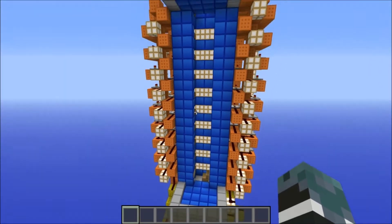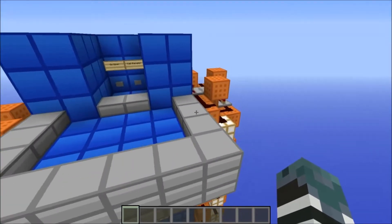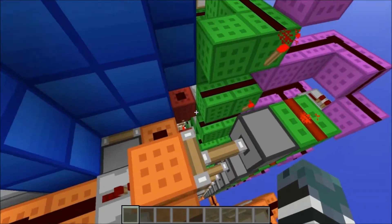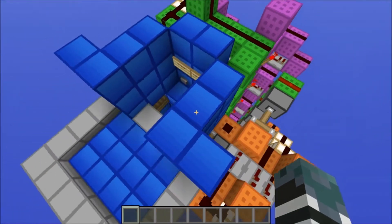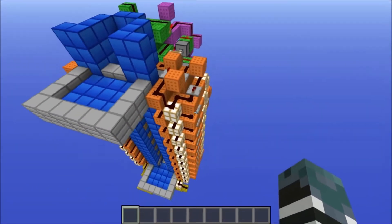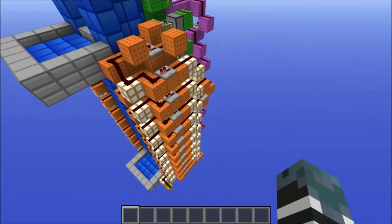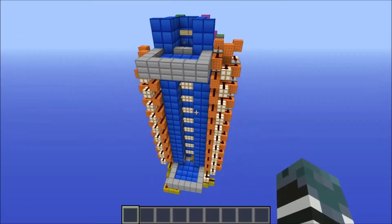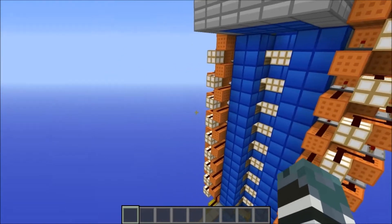Basically, all that happens is you press that button, there's some downwards redstone torches going down here — you can see them in the red — and it just sends a rapid pulse going all the way up here, zig-zagging up this glowstone.